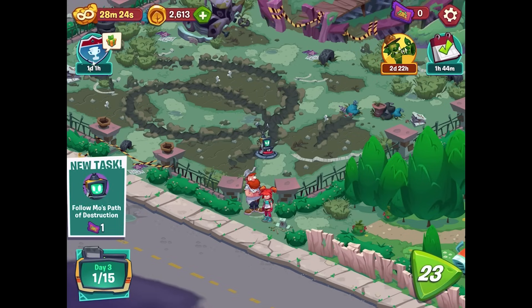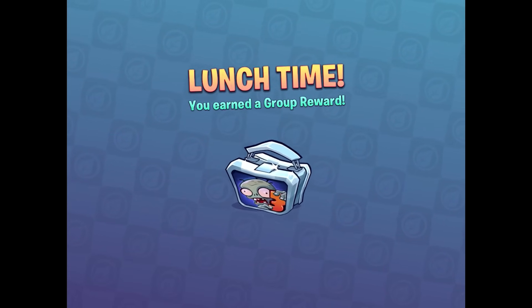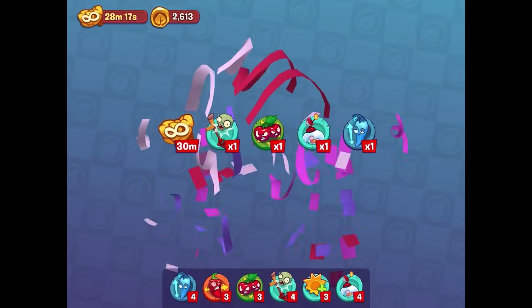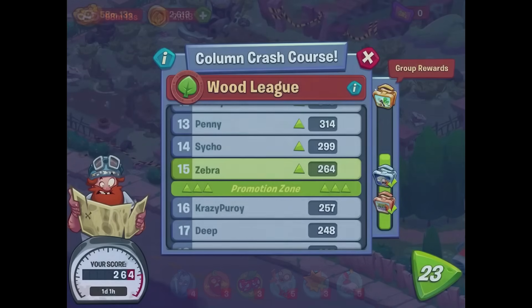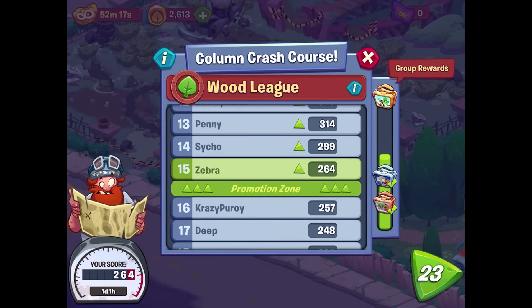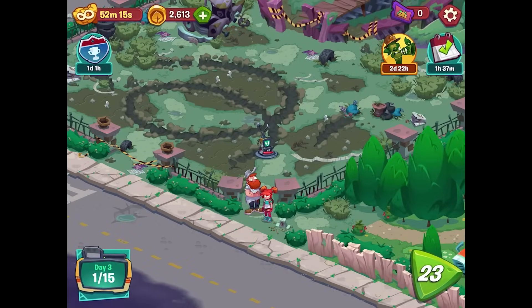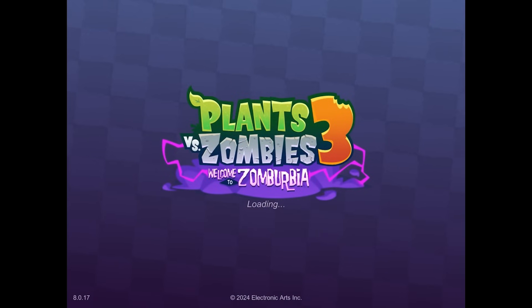We've earned enough to claim our next reward — a lunchbox full of power-ups added to our collection. With the destroyed garden, I don't think there's too much more we can do here, so let's go ahead and move to the next level where we have plenty of other stuff going on.